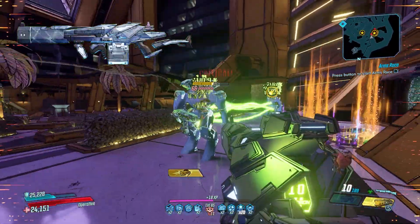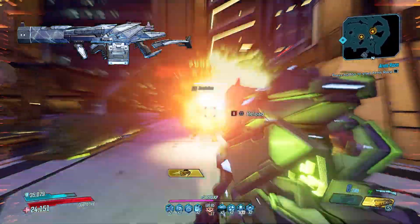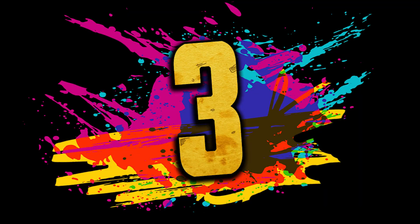Pairing the Reflux with the Pearl of Ineffable Knowledge basically guarantees maximum stacks on that artifact just by shooting into a crowd. It's exceptional on every vault hunter. It drops from Genevieve on Voracious Canopy in Eden-6 while on Mayhem 6 or above. My honorable mention goes to the Brainstormer, which is very comparable to the Reflux but with lower damage and always locked to shock.